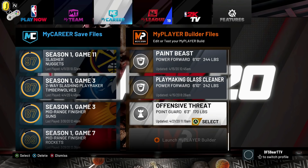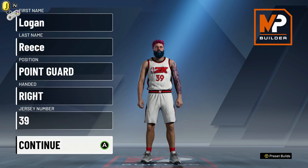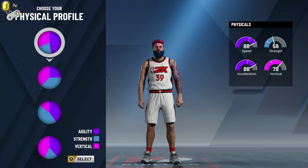So, second build. That first one was 53 total badges. Let's go in and do another build. This build is going to be the finishing and shooting version of an offensive threat. I'm not really sure what vertical does — whether it helps with jumping over people on dunks and getting better posters — but if that is the case I would recommend going with that physical pie chart. Until that's confirmed, I'm going to choose the one with the most speed.